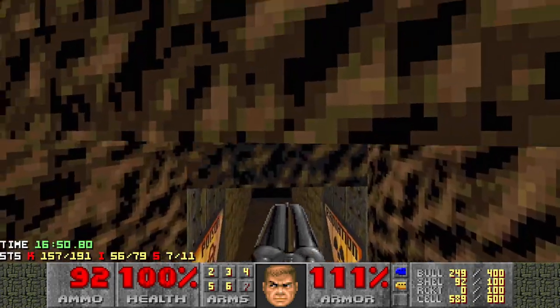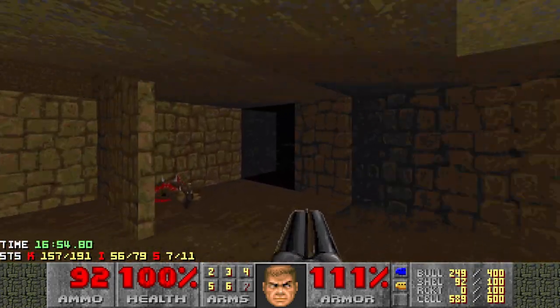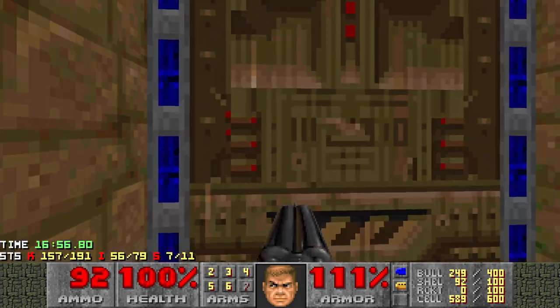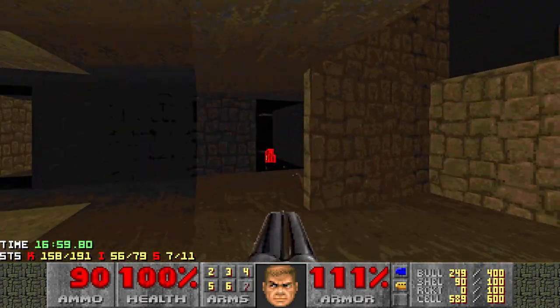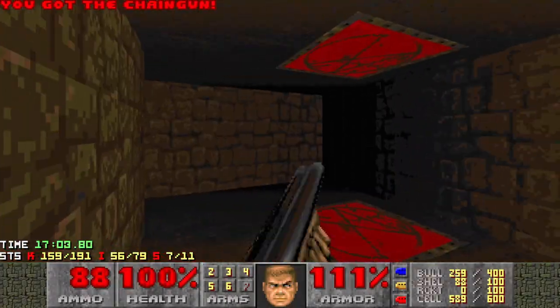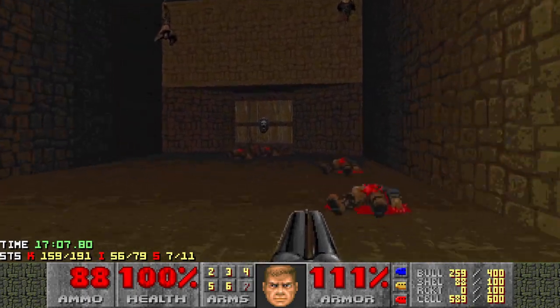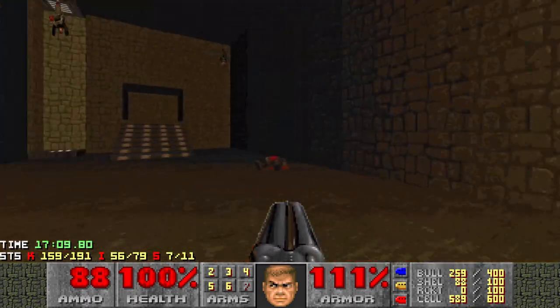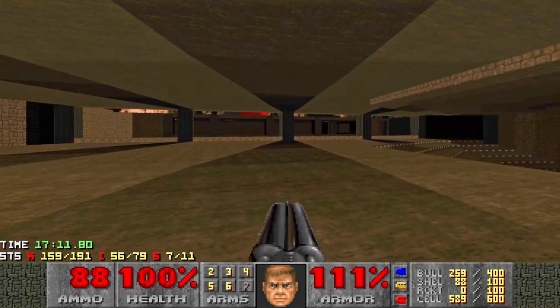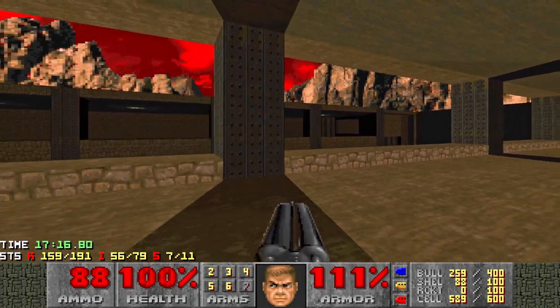We're up top here, pointing this direction, so it's telling us the way to go. Let's run down here. Because we've got the blue key, we can go to the blue door. Watch for the imp here — that imp often scams me. Flip that, and now we can get the red key. Got a chaingunner — take him out. Now we can hop in the teleporter, which takes us back here pointing out this way. This is an area you've been through, but this time we're going to move over here — we've got the red key, so we can move into this area.